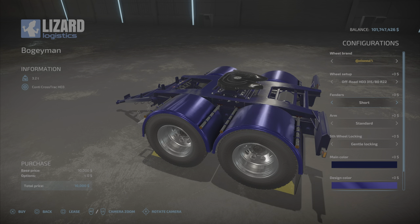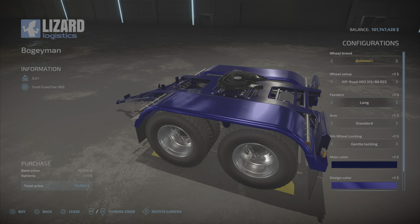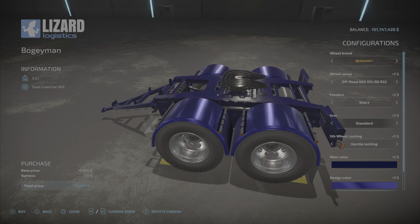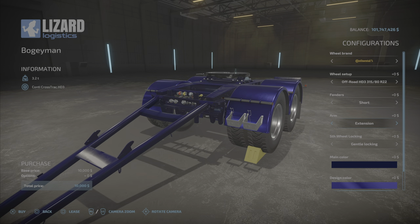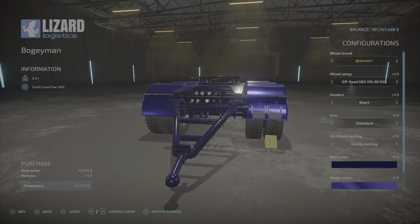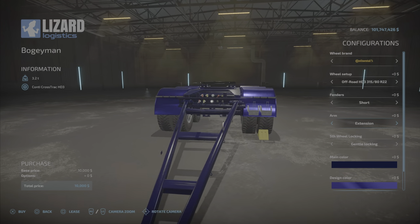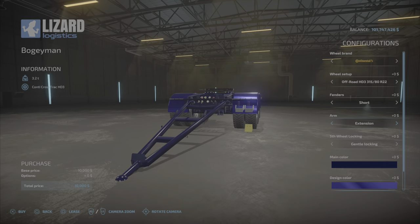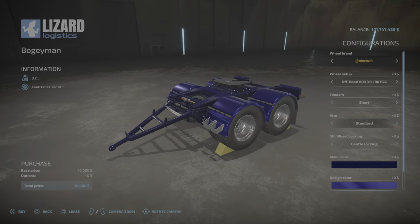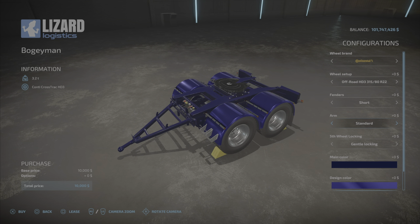Fender choices: long, short, none, or long. We're going to go with short because we have some color options. We have the arm length — standard or extension — and that might be very useful for various things. Now, you notice it's a ball hitch. So we're going to have to try that out with a couple of things too.